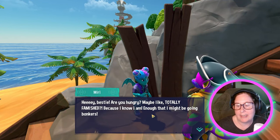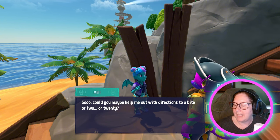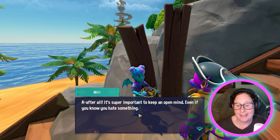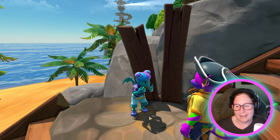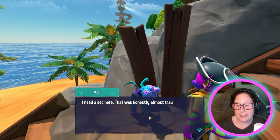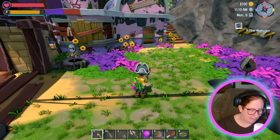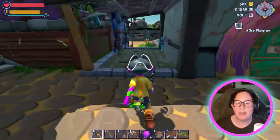Bestie, are you hungry? 'Maybe like totally famished because I know I am.' Directions to a bite to eat or 20. I think I have something right here — fruit salad. She's probably not going to like it. 'Fruit salad. Well that's okay, thanks. I'm sure it'll be fine. After all, it's super important to keep an open mind. Even if you hate something, go ahead and try it. Wish me luck.' Oh, that is not good. 'I don't think I like fruit. I'm positive I don't. That was honestly almost traumatic.' I am sorry — I did not realize it.